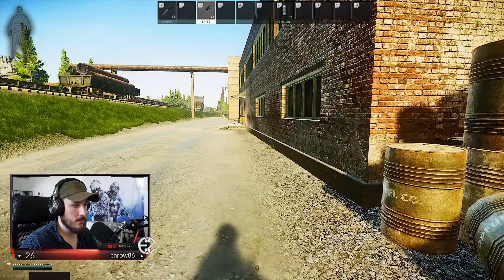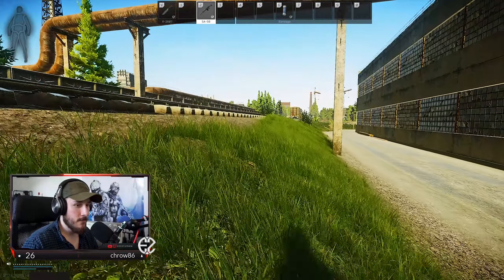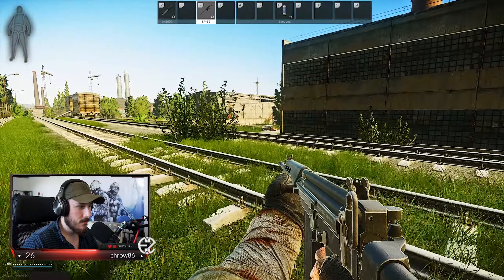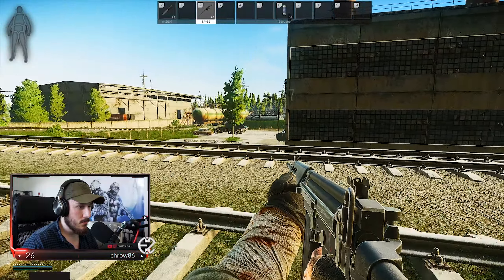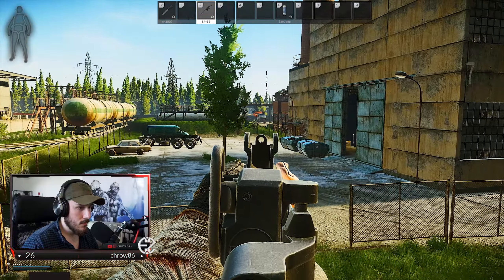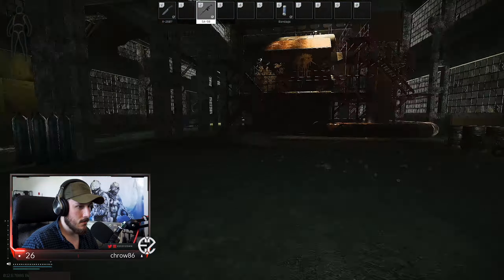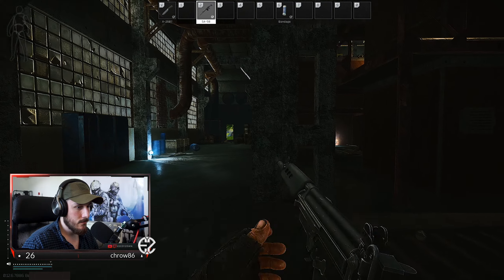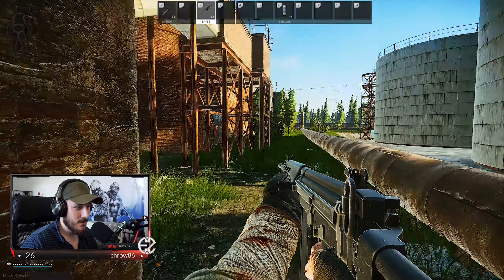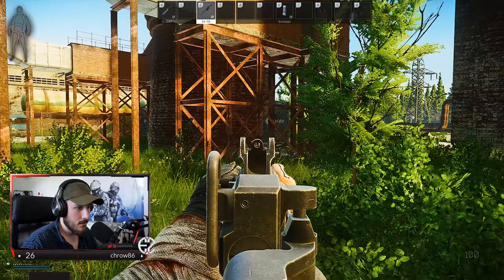I'm going to assume that that is a scav. Oh actually, that might not be a scav — wait. The way you walk to the left, like you were peaking before actually moving, kind of gives me the feeling that that might not have been a scav. I'm not entirely sure if that was a scav or not, and if I hit him or not. I don't think it was a scav. Should have just shot him when I had the chance.